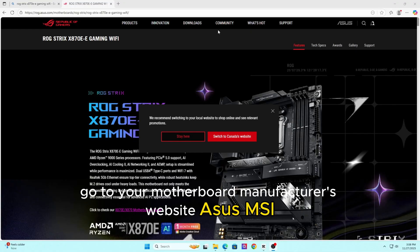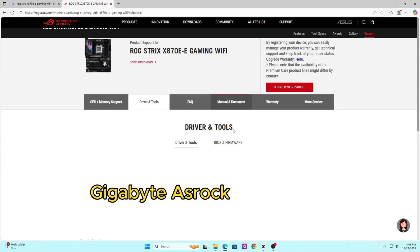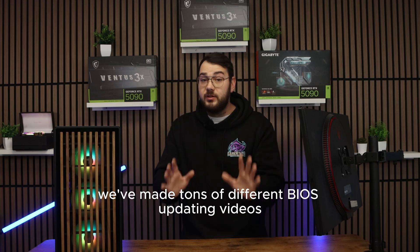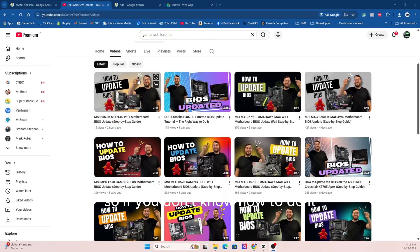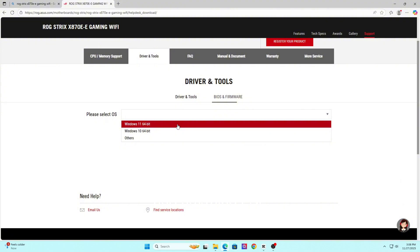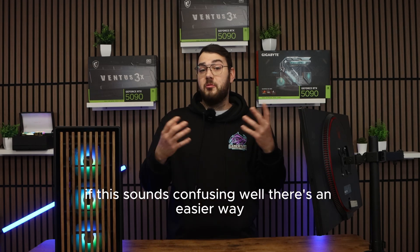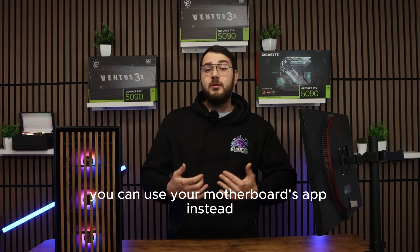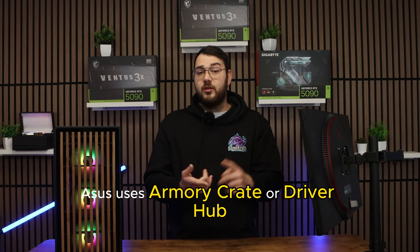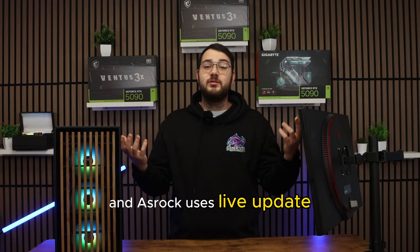Go to your motherboard manufacturer's website — ASUS, MSI, Gigabyte, ASRock — and search for your exact model. Download the latest BIOS version, the latest chipset drivers, and anything else under Drivers that matches your hardware. If this sounds confusing, there's an easier way: you can use your motherboard's app instead. ASUS uses Armory Crate or Driver Hub, MSI uses MSI Center, Gigabyte uses Gigabyte Control Center, and ASRock uses Live Update.